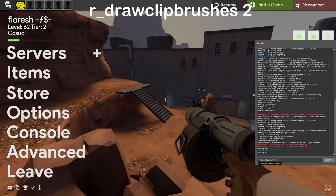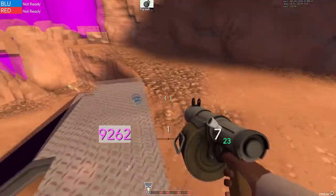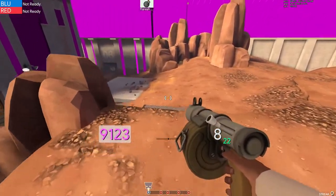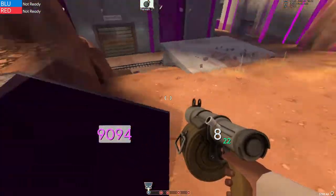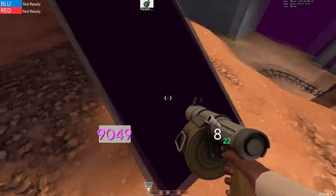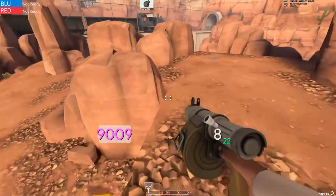r_drawclipbrushes 2. This is basically the clip brushes. If you collide with it, it basically stops you from moving any further. It also smooths out the terrain a lot — or can smooth out the terrain. So like right here, if these clip brushes were here, it would basically jitter me up — go step by step — and that isn't ideal.